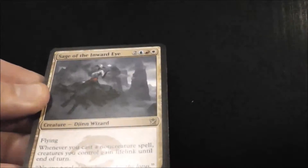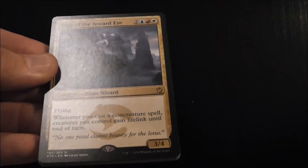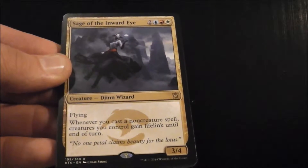The rare we have here is Sage of the Inward Eye. For 5 mana, you get a 3/4 flying, and whenever you cast a non-creature spell, creatures you control gain lifelink until end of turn. So whenever you cast a non-creature spell, all your creatures gain lifelink.